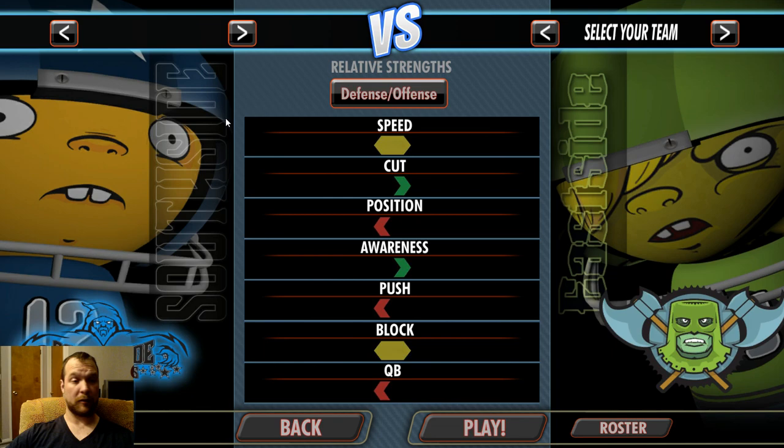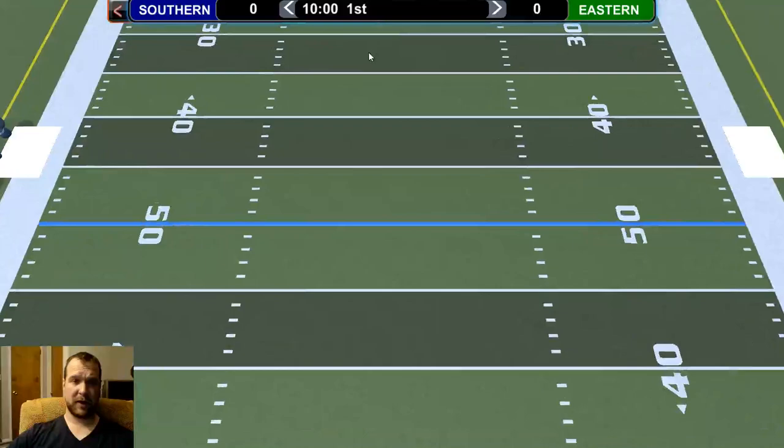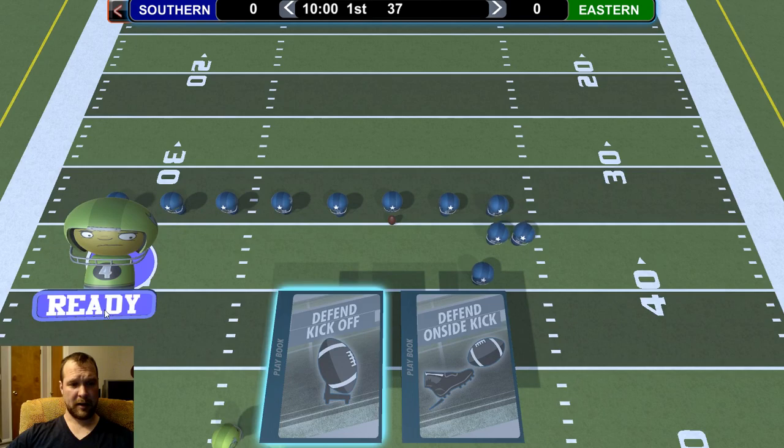This is how his defense matches up against your offense and his offense against your defense. We have abbreviated quarters here — we're just going to be doing 10-minute long quarters instead of 15-minute long quarters. Pick a play, hit ready, and the action unfolds.